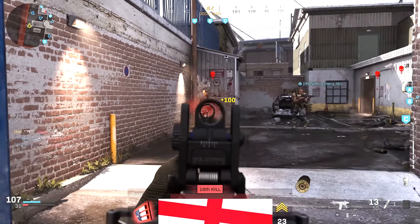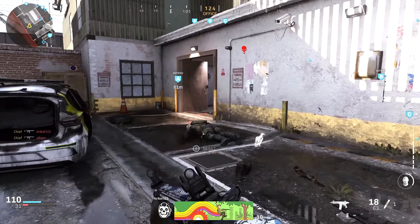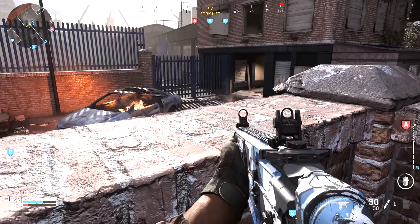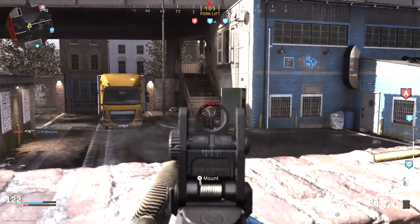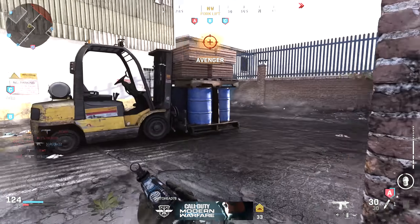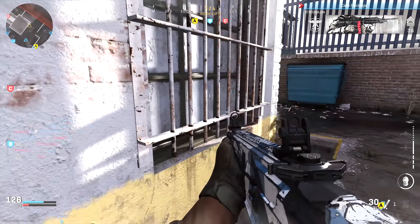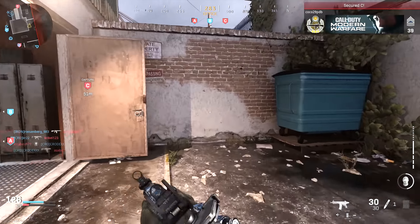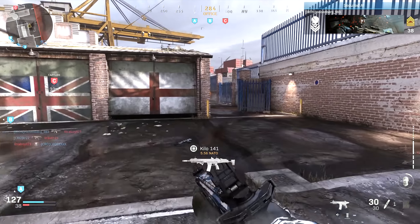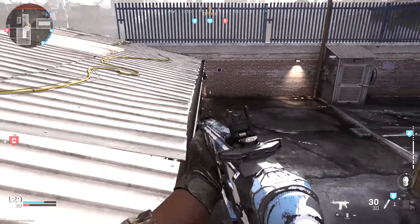This guy literally just spawned in my face — replay that. My man just spawned to die. I actually prefer the Black Ops 4 system of earning camos. That guy's AFK, thank you. It takes so long, but by this time I already had two guns gold in Black Ops 4 at launch. Right now I don't even have one weapon gold. I'm fairly close with the Kilo, but there are just too many things to do to get a gold attachment.